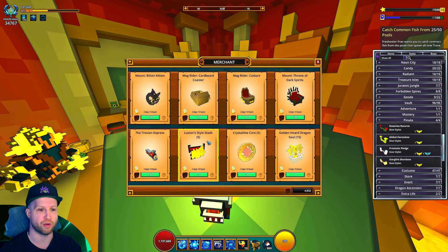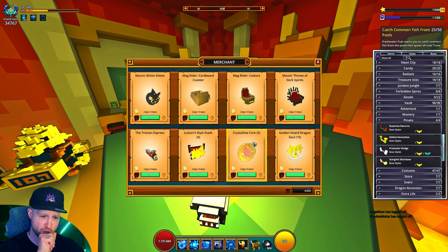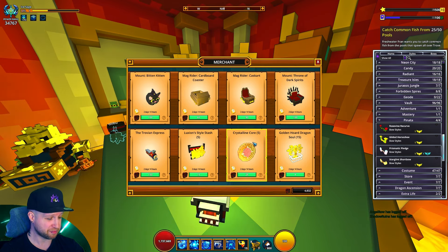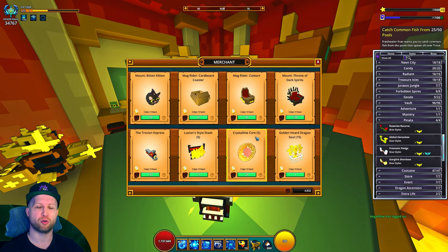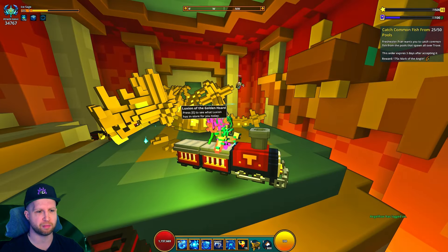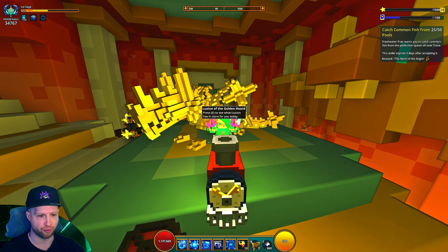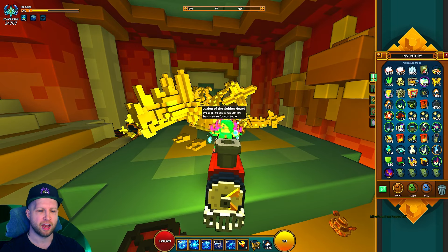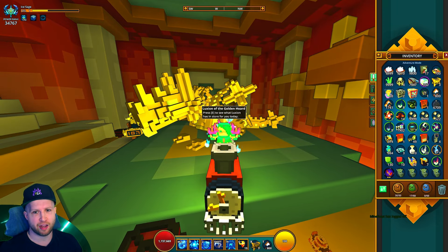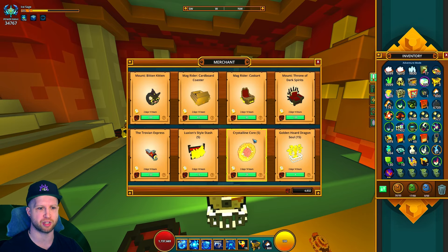Then there are five crystalline cores sold for 25 dragon coins each — I'm allergic to the idea of that being worth it. Crystalline cores are a joke now. For returning players: since the gear update, which is live on all versions of Trove, you get gear vault boxes with a lot more gear, and if you have a high enough power rank you get a lot of crystal gear. You can just loot-collect that crystal gear to get crystalline cores, so this is worthless and needs to be updated.